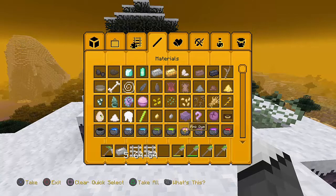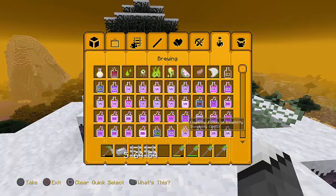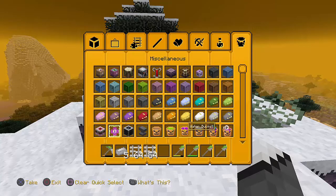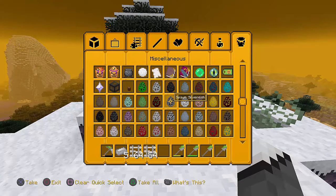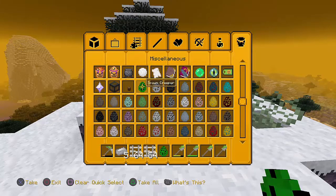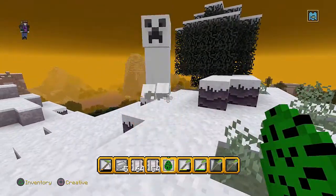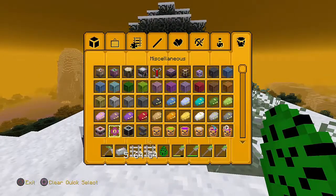We're not worried about that right now — we're just worried about spawn eggs. Beds now look like coffins, just like y'all! Creepers look like ghosts now, that's pretty cool.